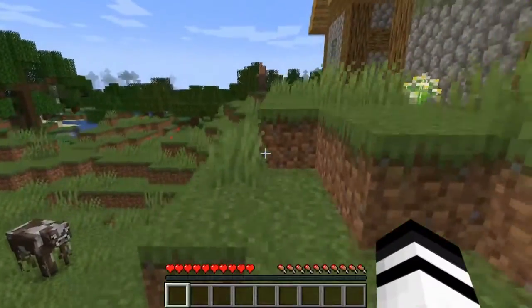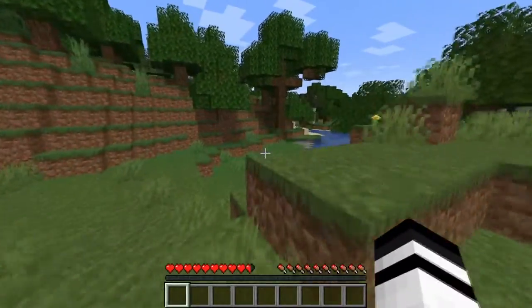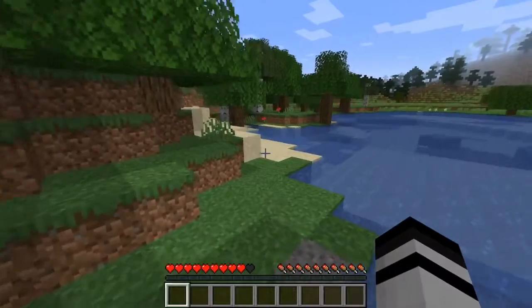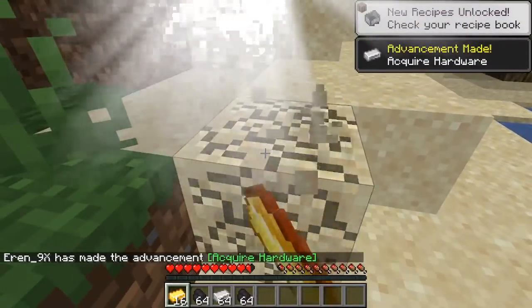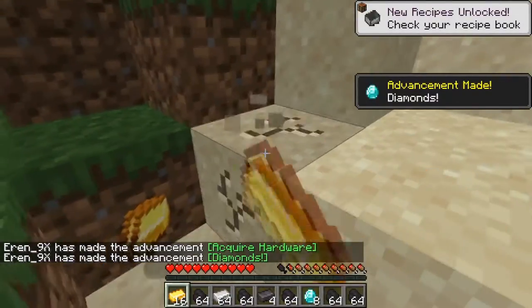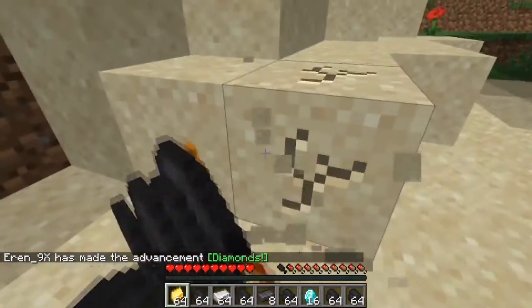There it is, let's go! We got some sand right now and we'll see which OP items we're gonna get. We broke one and - oh, that's a lot of items! Netherite, we got netherite! Oh my god, this is what I mean - this is the OP sand thing, this is crazy!